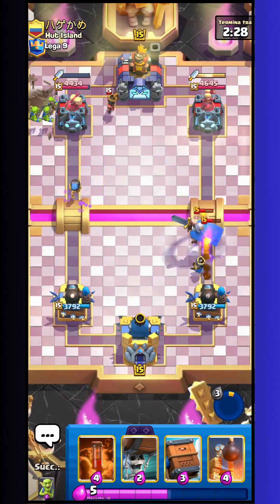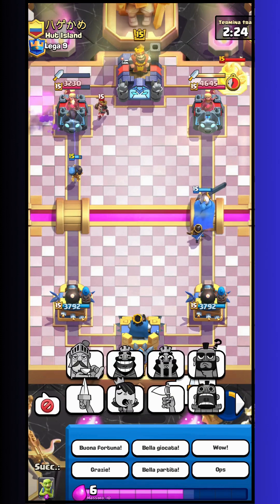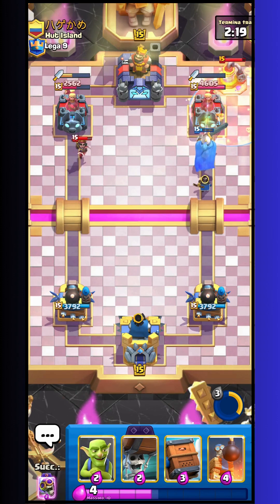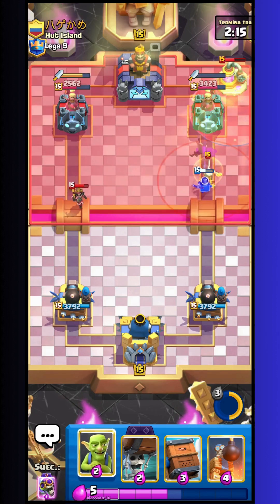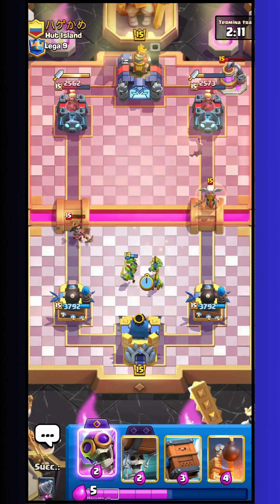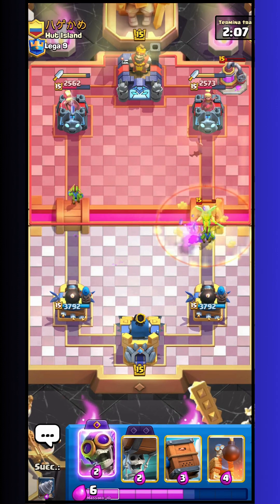Barbs usually means lava or e-golem most of the time. He plays also little prince. I go ability with my little prince just to kill all the barbs. And on the left I have to do really a lot of damage already, so I am happy about it. I go with poison on elixir collector — I don't want to let the collector go.